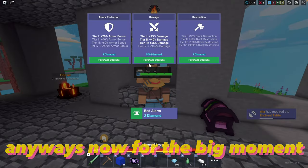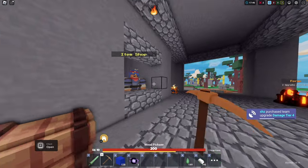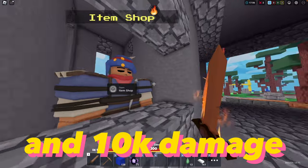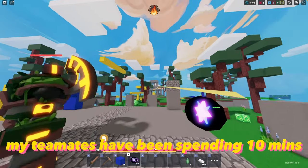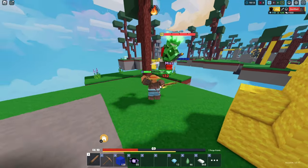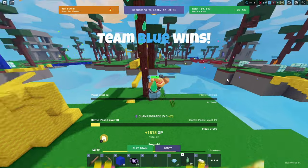Now for the big moment — we actually got it! This is so insane. We should downgrade too — a wooden sword for the memes. A farmer with no armor, a wooden sword, 200 health, and 10,000 damage. This is so crazy. Let's test our wooden sword. My teammates have been spending 10 minutes with their emerald armor trying to get these guys — we're doing it like this. We're getting reported so hard for this. They stood no chance against my wooden sword. Well, GGs though. And that's a wrap — we'll see you next time.